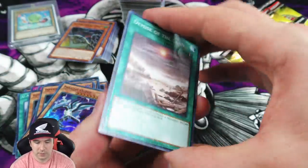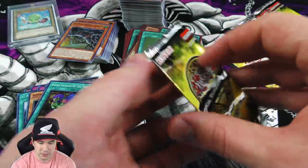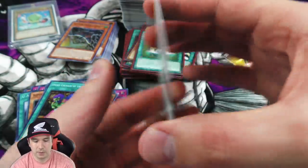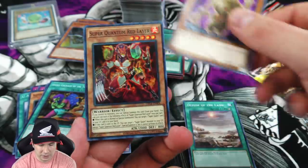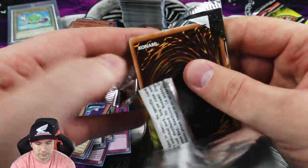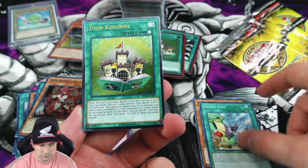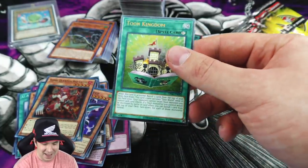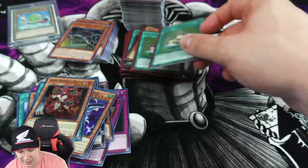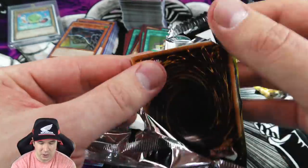That was really awesome of one of you reaching out and mailing me all those booster packs. I thought - you know, those packs are sitting over there, it'd be really cool to open them all up and give all the pulls away to one of you. I get a little bit of love and I share the love back - I love it, and that's just the way things should be. Right on - Toon Kingdom has taken the lead now at three! Let's see if we can get a third Nibiru and a third Super Polymerization to tie things up.